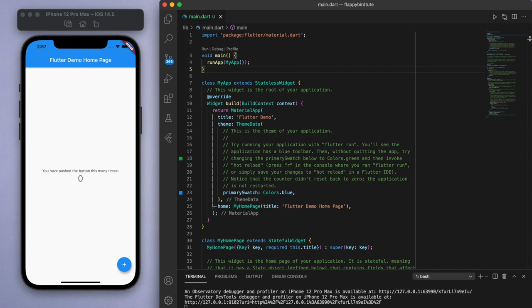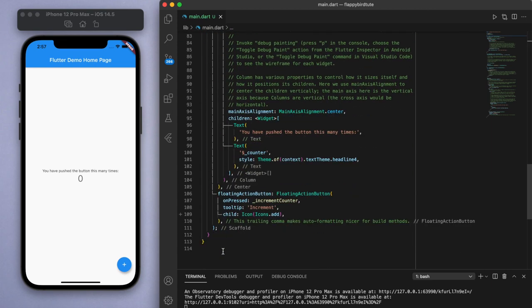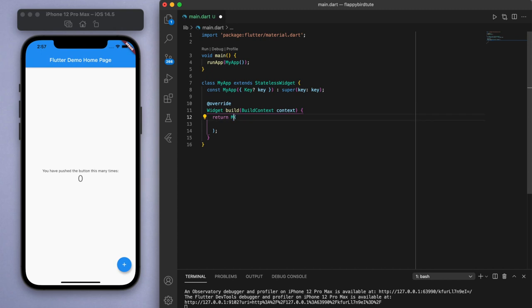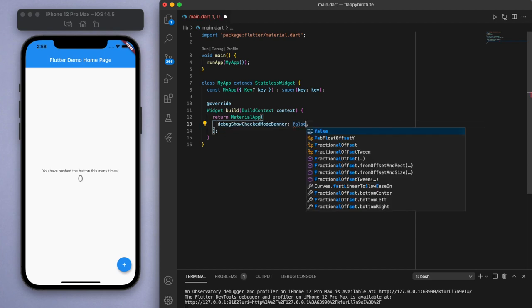If you open up a brand new Flutter project, this is what you should see. Under the main function, we're going to delete everything below it as we're going to create this game completely from scratch. Let's create a stateless widget called MyApp and inside, let's return a MaterialApp. Now the first thing to do is to just check off some of these properties.